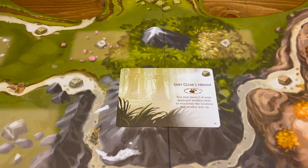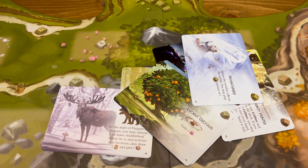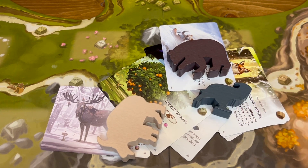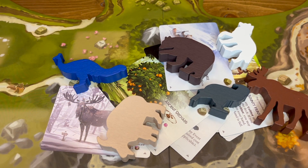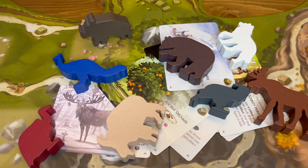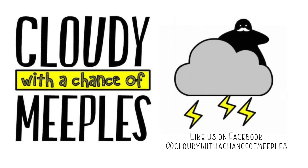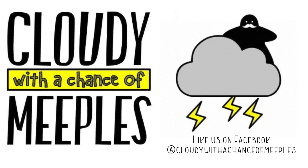There you have it — those are my top 10 discovery cards in Everdell's Spirecrest expansion. Let me know in the comments: what are your favorite discovery cards? Which big critters did I not talk about that you love — Honeypaw, King Rune, Windlore, maybe Whisper? Check us out on Facebook at Cloudy with a Chance Meeples. Until next time, my name is Brent. Grab your umbrella — the forecast is Cloudy with a Chance of Meeples. Thanks for watching, don't forget to like and subscribe.